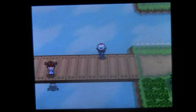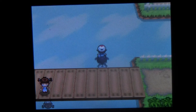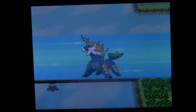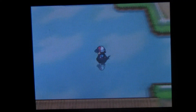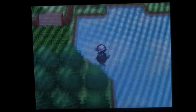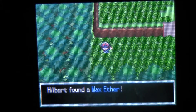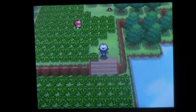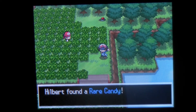Alright, let's go over to here — this area is also very important. Use Surf. Do I have my Max Repel on? I think I do. Yeah, my Max Repel's on. Alright. First item over here — a Max Ether. I think there's a lone trainer up there randomly. And there's a Rare Candy — very nice.